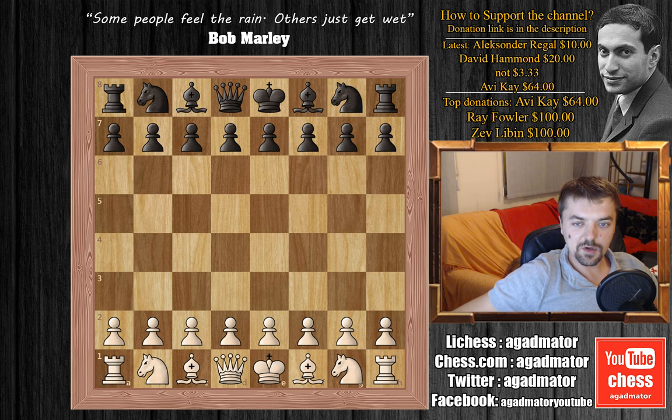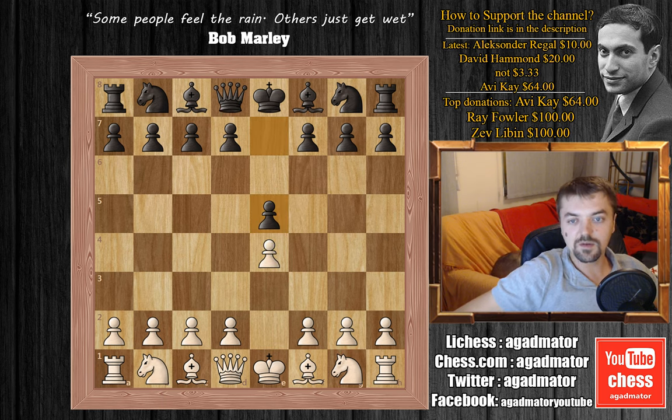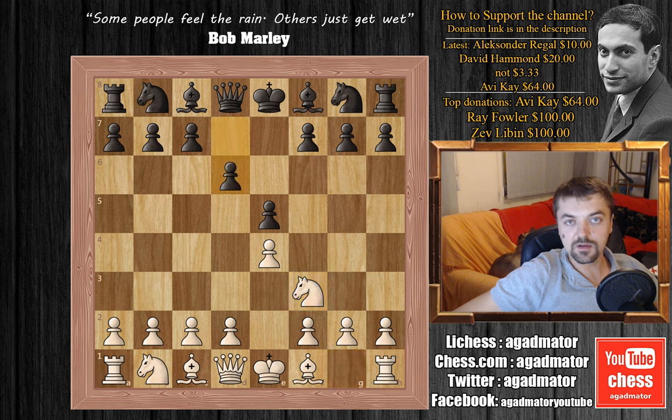So Adams goes e4 and Torre goes e5. We have Nf3 and d6, the Philidor Defense. d4, e captures on d4 and now queen captures on d4, not knight captures on d4 like in the opera game.